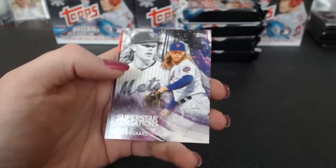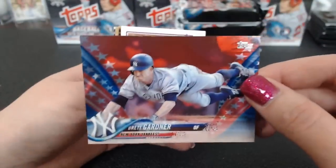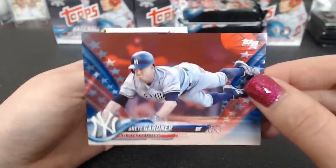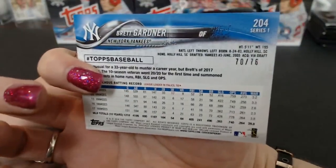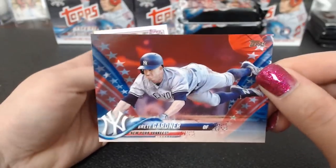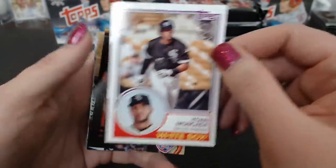Woodruff salute. Superstar Syndergaard. There's the new Independence Day parallel. Brett Gardner, 70 of 76, for the Yankees — Joseph. And Mankata '83.